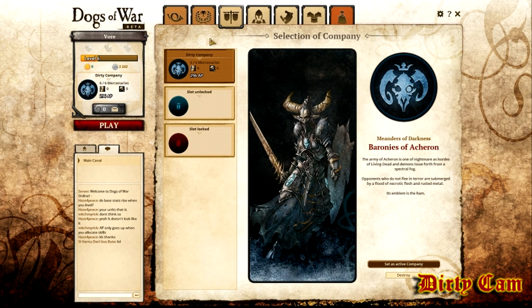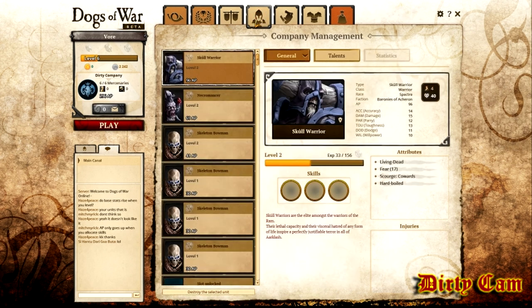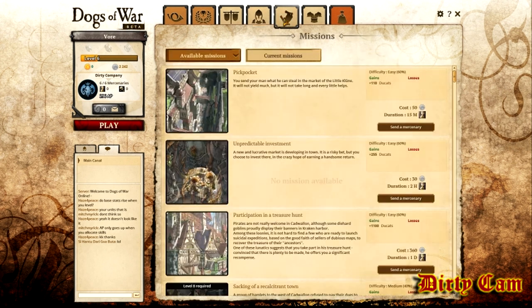You got your news, rankings, and your company selection — that's what we're looking at first. As you can see I got one company made already; I'll make a brand new one for you guys. This next tab is company management. Within the company I got already, these are my dudes — I bought a few extras, a few archers.